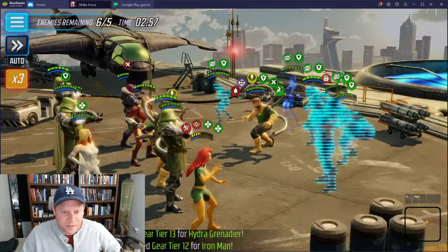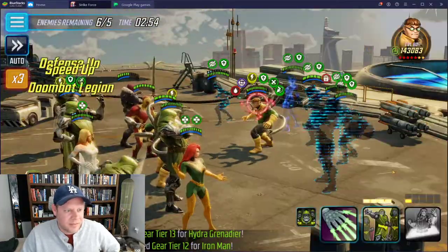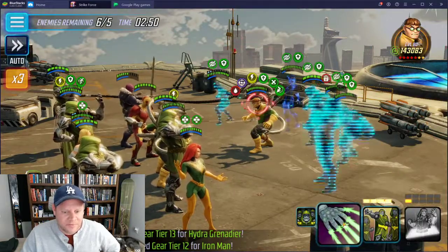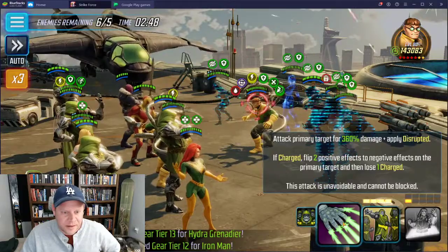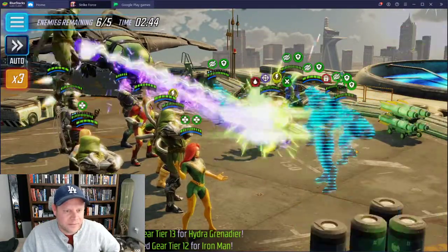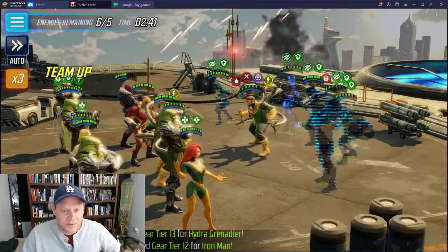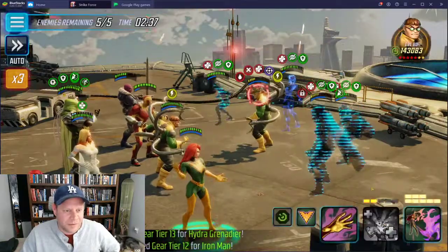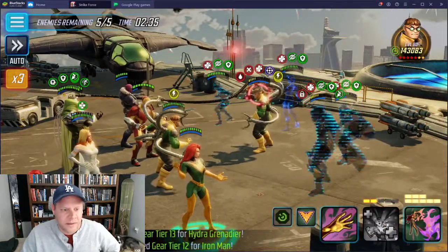I'm going to ult now. I forgot - I think he gets a ton of turn meter. Let me try to figure this out. I think the rotation is: ult, passive, passive, special. I got that right. Last time I tried this I ulted and immediately did special, so I did it wrong.